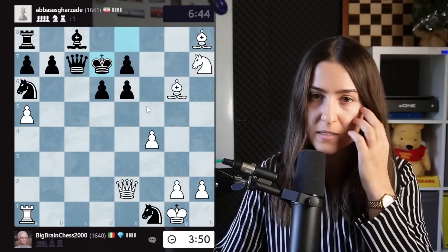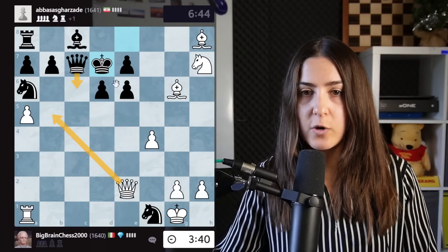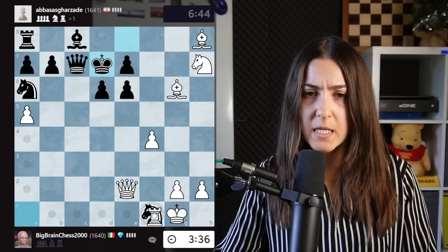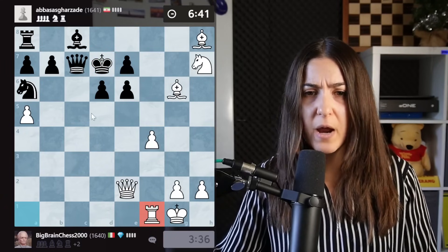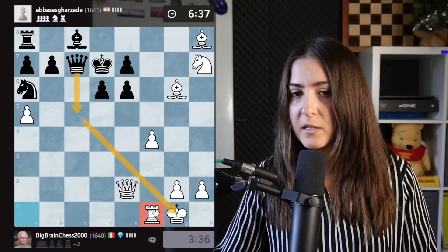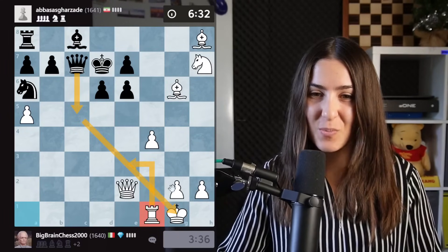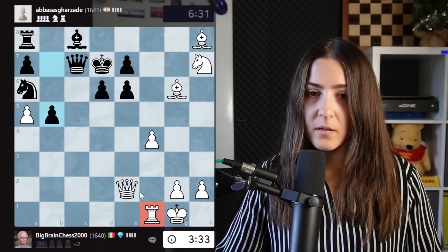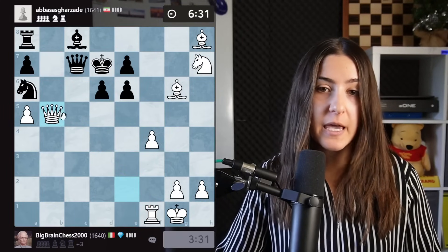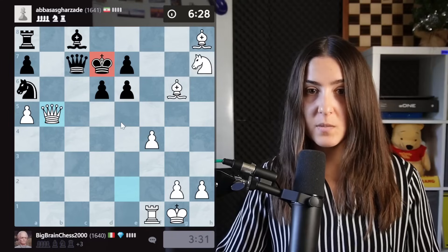I didn't expect this move. I'm thinking about giving this check, then the queen covers. I will just take here, getting rid of the knight so there are no surprises. One idea could be for black to play queen check and then move the knight back — we don't want to let that happen. We take the knight. Now this is a free pawn and I'm going to take it because the king is basically mated. That was a mistake.